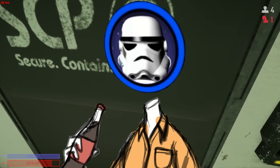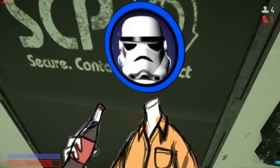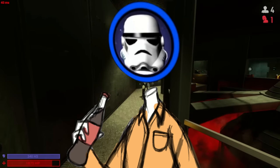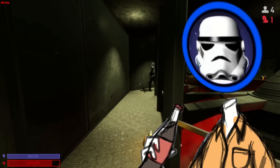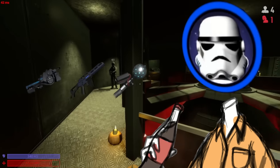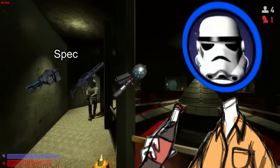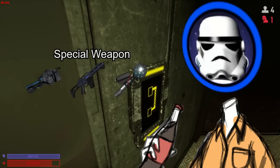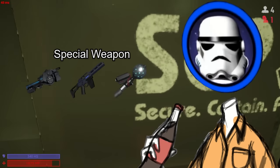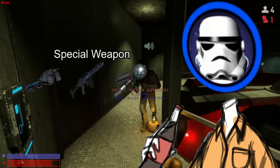Finally, let's get into the miscellaneous changes. Let me explain what the Special Weapon designation means exactly. The Micro-HID, the 3X Particle Disruptor, and the Jailbird now share a category in the inventory called Special Weapon. You can only carry one item in this category at a time, regardless of armor, meaning that you can't be a powerhouse of ultimate destruction anymore.